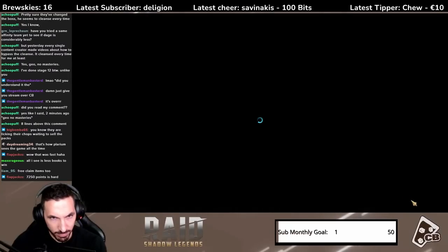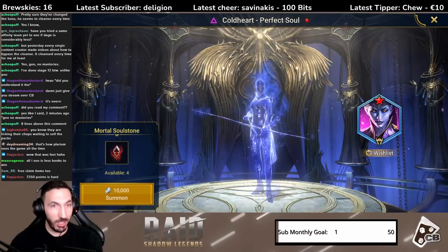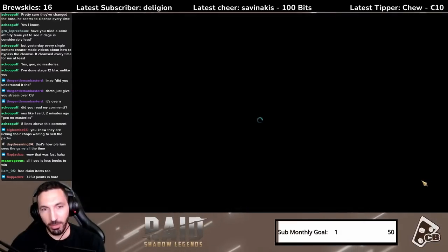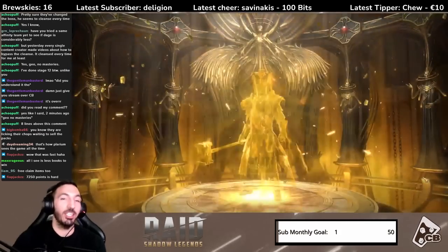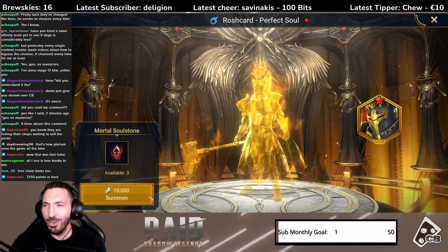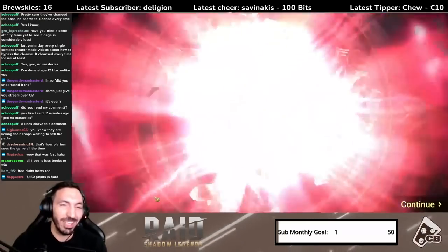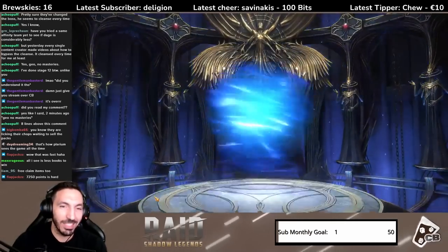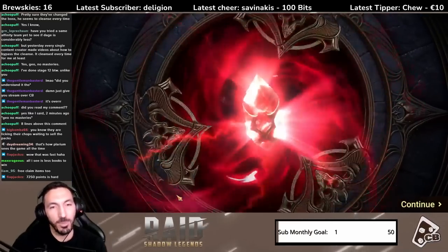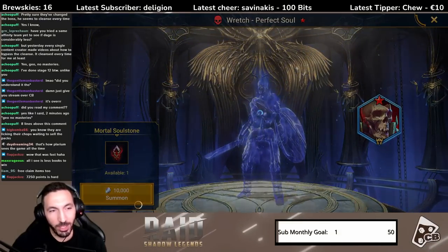Let's do the five summons and see. Got a rare. Nice — the wish list one, Cold Heart. Still don't know how — oh, legendary! Rush! I don't even have Rush. This makes no sense getting legendaries for champions I don't even have. Rare Raider — okay.